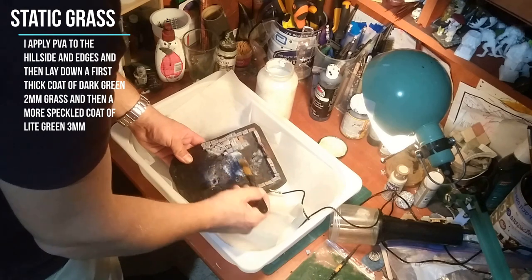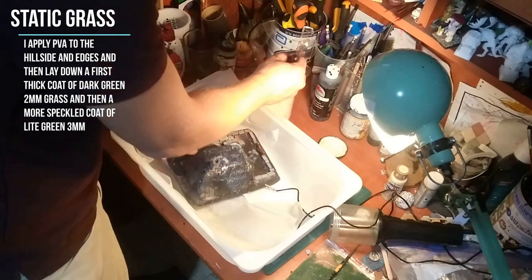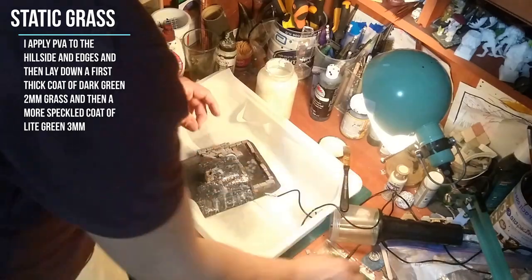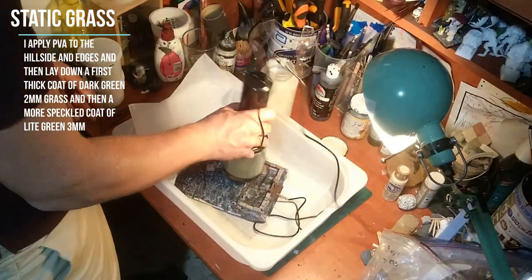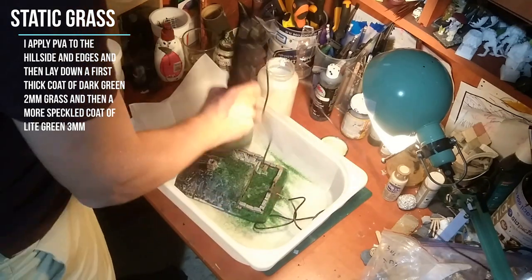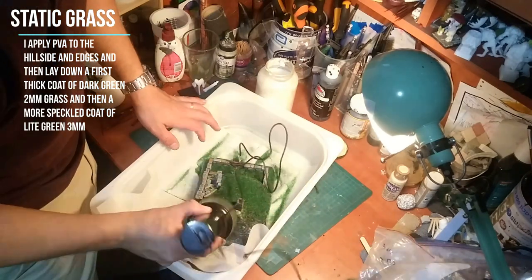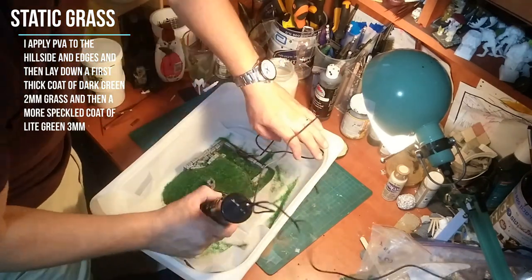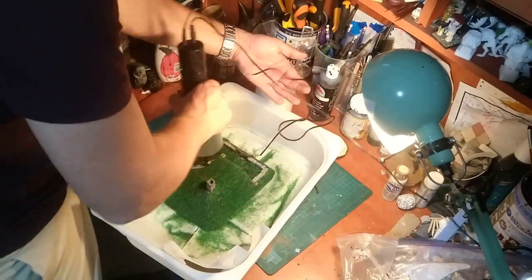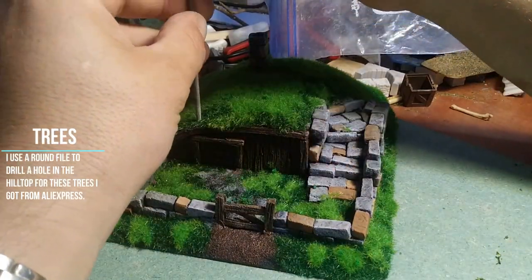Now that all the paints have dried it's time to move on to grasses, trees, and flowers. The first thing is to lay down a first coat of dark green two-millimeter static grass. I smear the entire hillside and yard in watered-down PVA and use my static grass applicator to seed the hillside in dark green. Then I spray the hillside haphazardly with watered-down PVA and lay down a lighter, less concentrated layer of light green three-millimeter static grass.